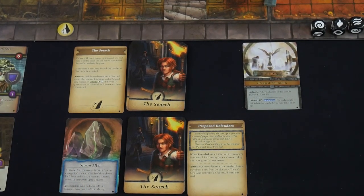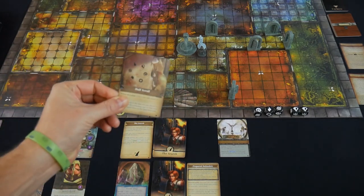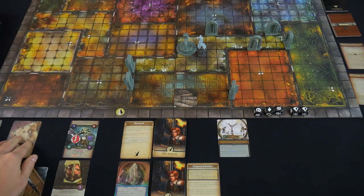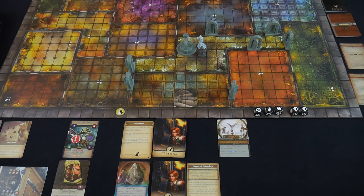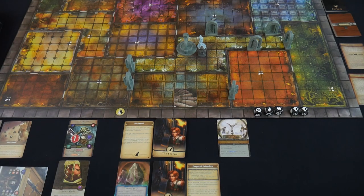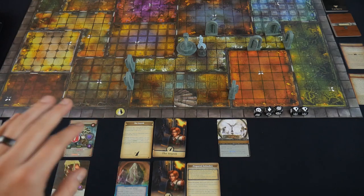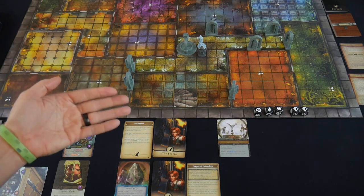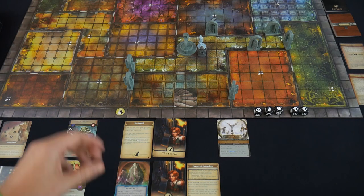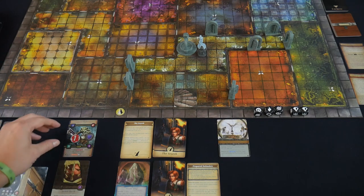That's it for our first turn of AltarQuest! We opened a door, found the Blessed Fountain, fought the Frox, and collected our first clue. We've taken a bit of damage to deal with and done a little work on the Frox Raider. Overall, pretty solid. I'm going to call it here — I don't want to make this too long. I'll be doing gameplay videos for turns two and three, and if you're liking it, we might go through the whole game.